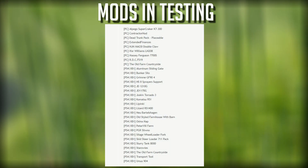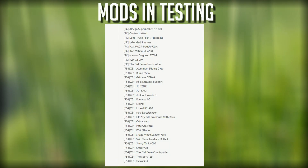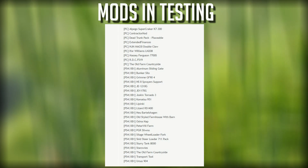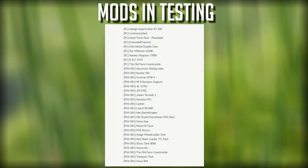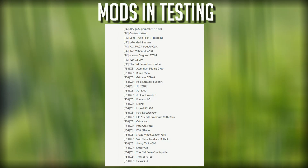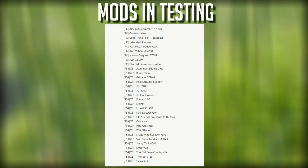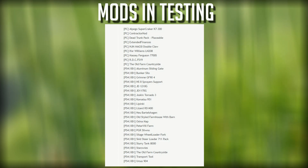What's going on guys, Clutch here looking at our mods in testing for Farming Simulator 19. No mods have been dropped today, so there's a good chance that by the time you're watching this video, maybe a few of these are already available in the mod hub. Currently we got 34 mods in testing: 9 for PC, the remaining 25 for console. Let's take a quick look and see what we got, starting with our PC mods.